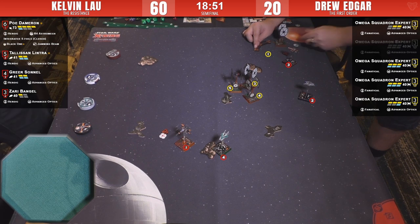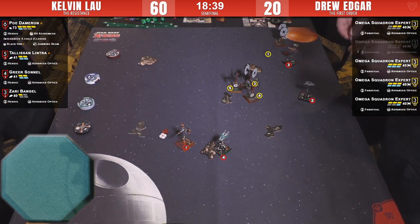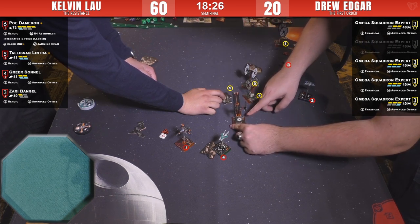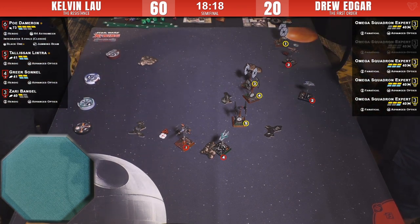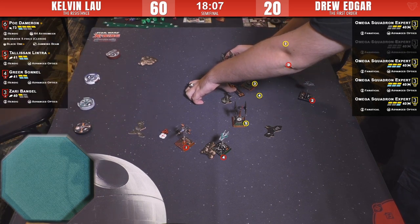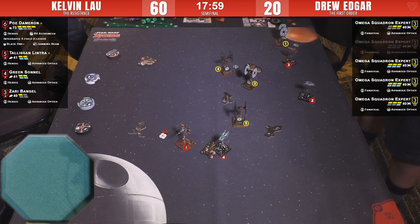What does Poe do? Does he come back around that debris cloud? Drew is going for a shot on Greer out the back arc. Greer is going to do a blue move, rotate arc backwards for free, focus, barrel roll, boost, something. Here she comes — she wants to come in hot on Zari in case she's living through this. Number five is down two shields. Number four is doing a three-straight, trying to catch Greer, trying to kill-box Greer — I don't have high hopes for this unless Kelvin has done something really dumb.